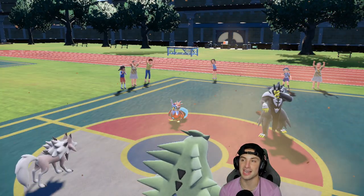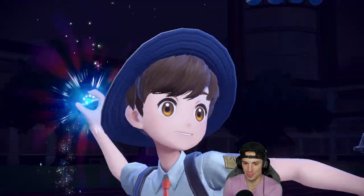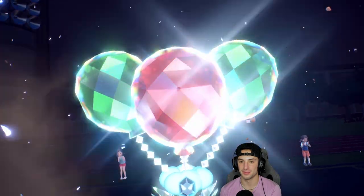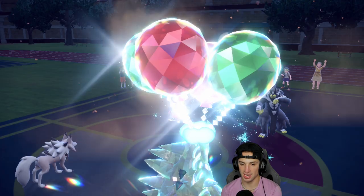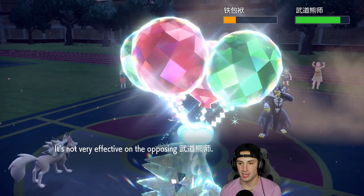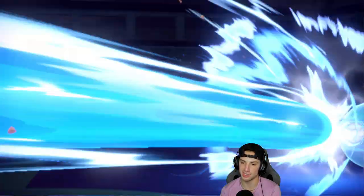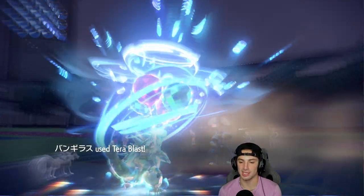That is totally fine — that makes me look like a genius. They swap to Urshifu, we Tera Blast into Urshifu, and it works out. We get the Flying typing from the Tera, Rock Slide gets cooking doing nice damage onto Iron Bundle, and we chip up Urshifu. Hydro Pump flies but the Tera type soaks it up. Tera Blast comes out and we get rid of Urshifu — we love it!